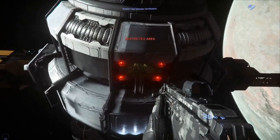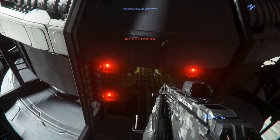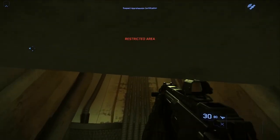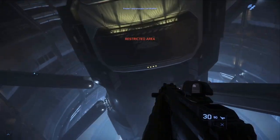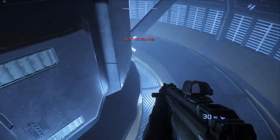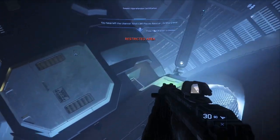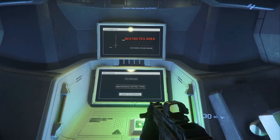Now we're going to make our way in. I recommend using your gun as a way to guide you — wherever your gun is pointing is where you're going to go. If you don't have a gun, don't worry. You're going to make your way down and find the terminal. There's the terminal.